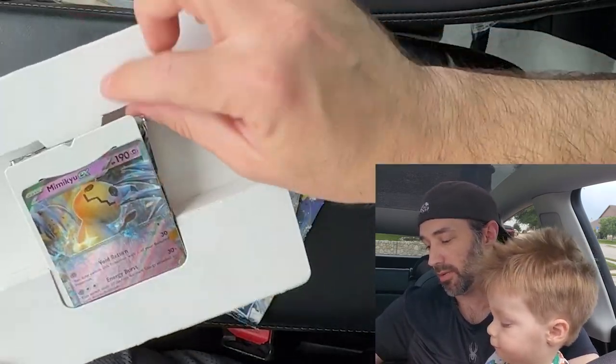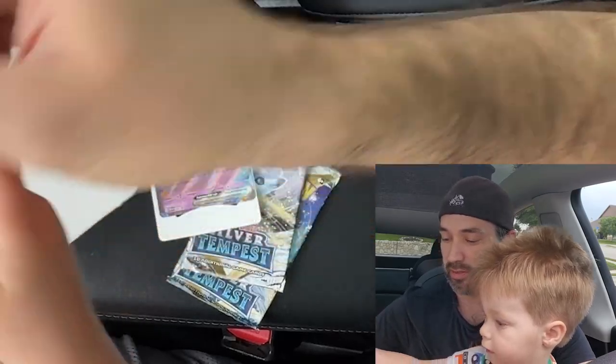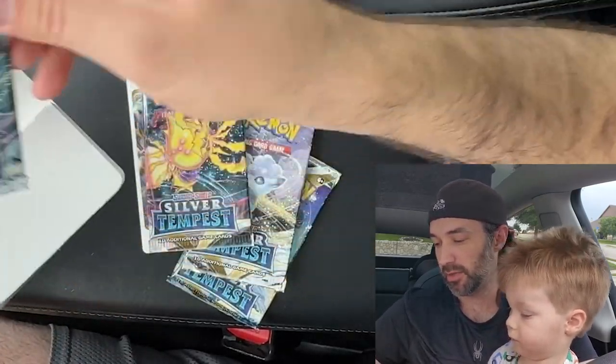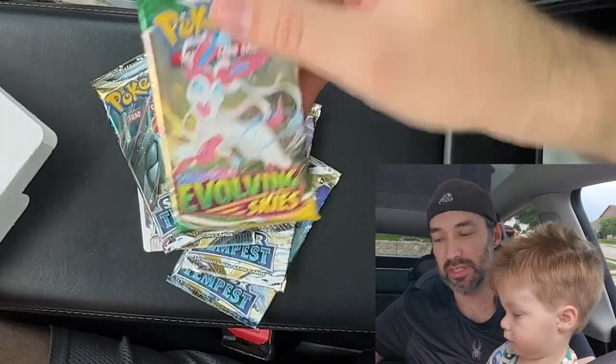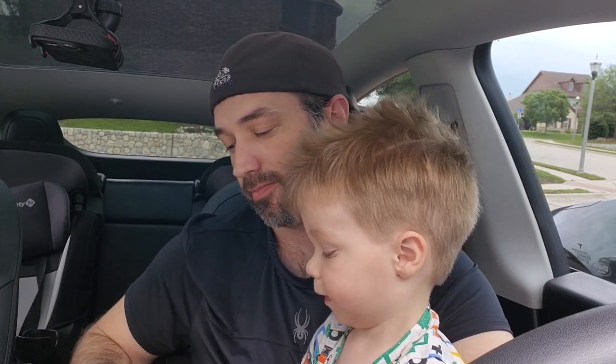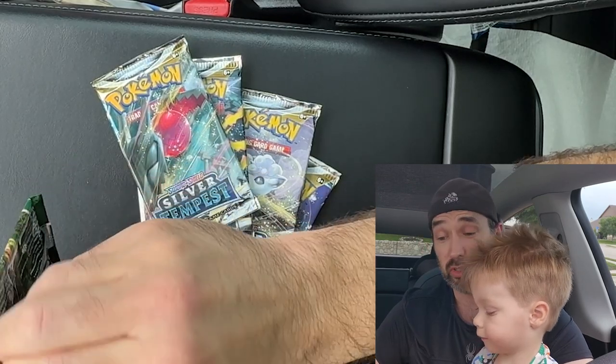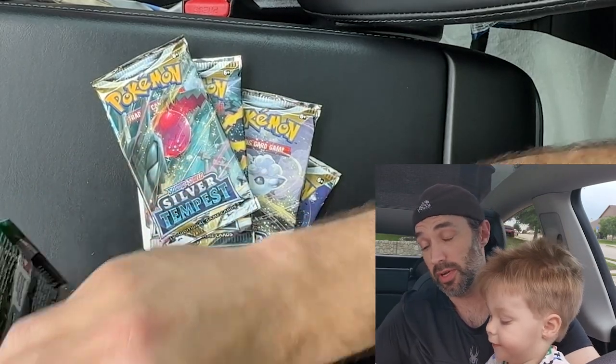Inside we have the Mimikyu EX card. We have Silver Tempest, Silver Tempest, and Evolving Skies. Let's open the Evolving Skies first and see what we get out of this product.